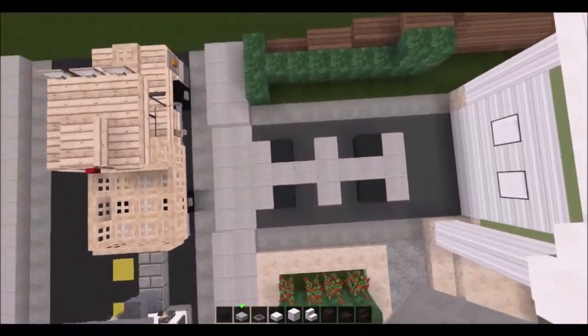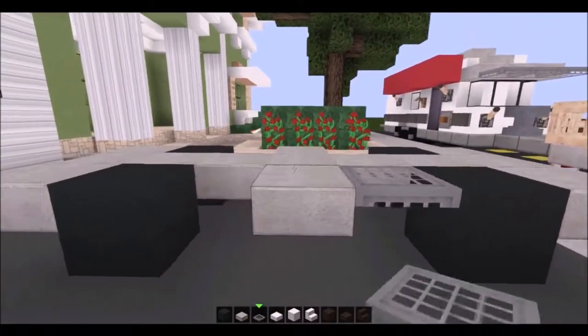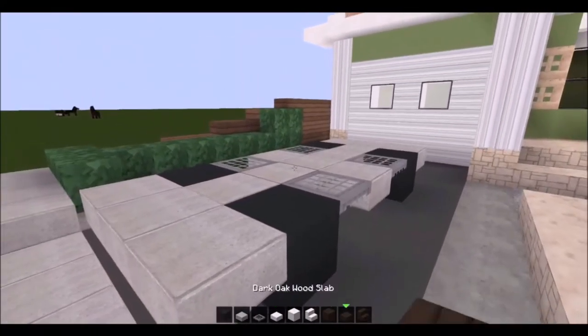So we should be getting this race car looking shape — I think it looks pretty good right now. Next what we're going to do is fill in those empty spots with the iron trapdoors. Okay, there we go. So now this is the bottom of our car and I think it's going to look pretty nice.